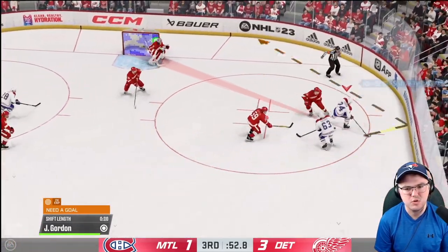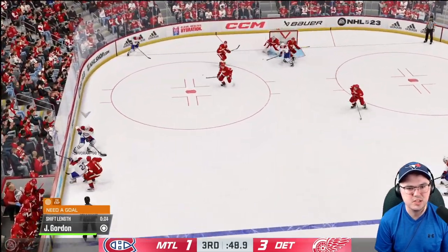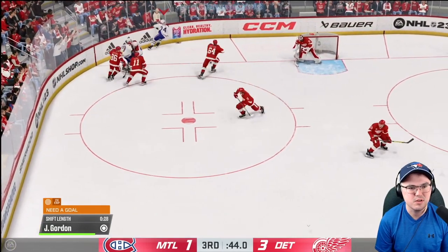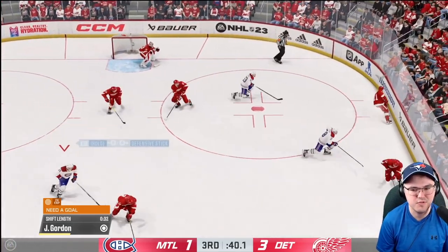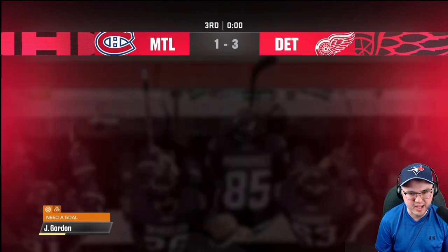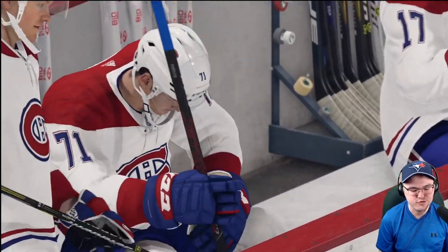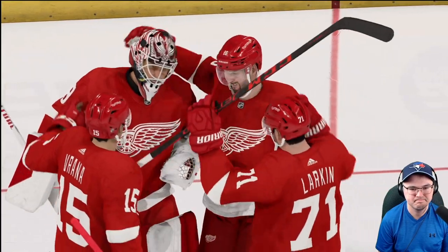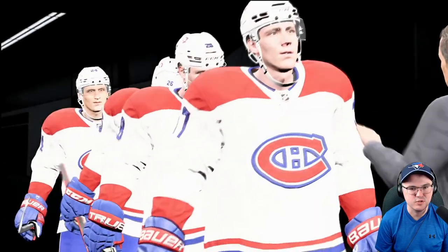Gordon will bring it in and throw it around the net — nobody there, but it's to the point. Gordon with a great screen in front of the net. Can the Canadiens get it to him? They do — but Gordon's quickly muscled off the puck in the corner. And another Montreal Canadiens loss. Big third period for the Detroit Red Wings in this one, and the Canadiens' losing streak continues.